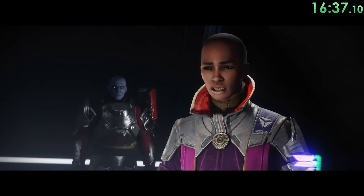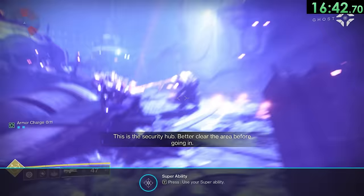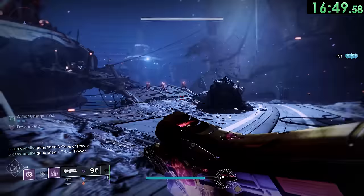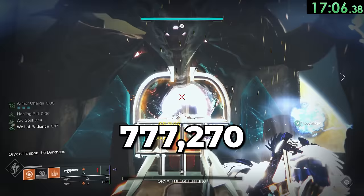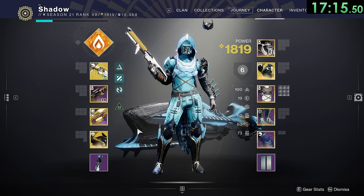Ikora was the first Guardian to ever go on a 25 killstreak in the Crucible. Following the launch of the Forsaken expansion, Activision revealed they were really disappointed with its performance — Destiny game director Luke Smith clapped back saying, "We are not disappointed with Forsaken. We set out to build a game that Destiny players would love, and at Bungie we love it too." When the King's Fall raid was first released, 777,270 Guardians attempted the raid on day one, and 37,591 of them were able to kill Oryx and send him floating towards the rings of Saturn.